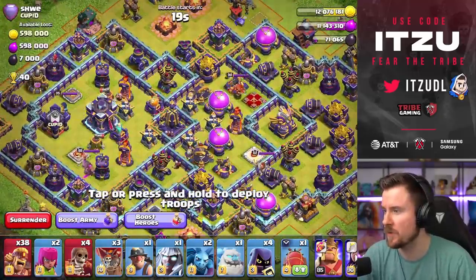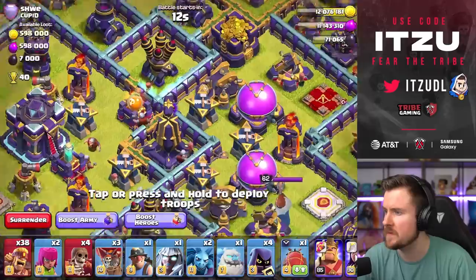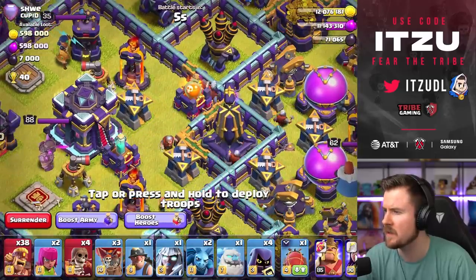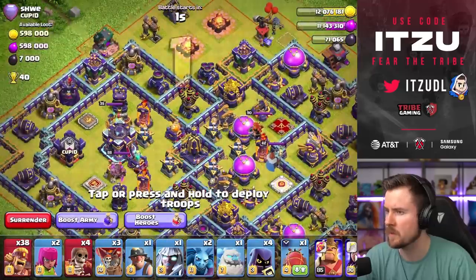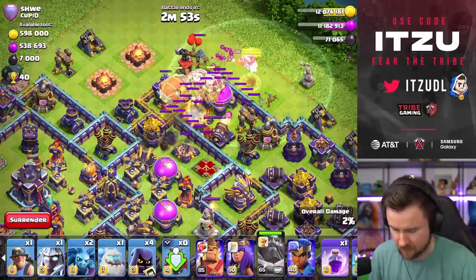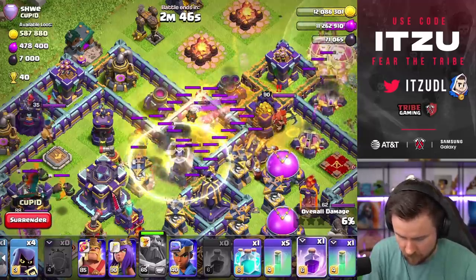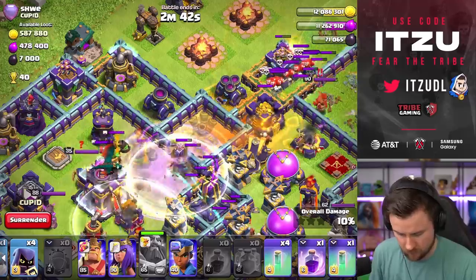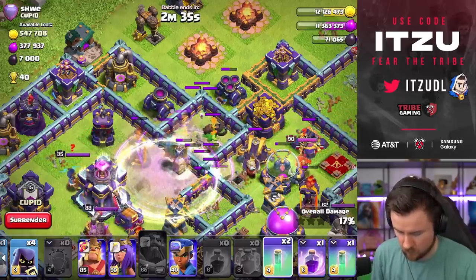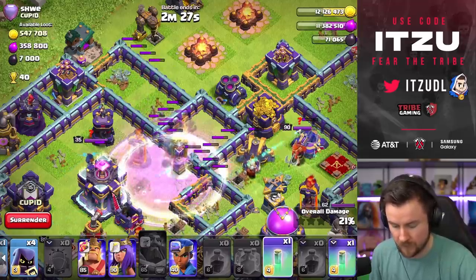Another poison tower base — let's see where we go. We might even be able to land right on top of the poison tower, or in front of it. The distance to the town hall looks about right, so let's give it a try. Drop the blimp with the warden ability, the poison goes off — perfect. Land in there, rage, clone, next invisibility: one, two, three, four — turn everything invisible again and keep going.